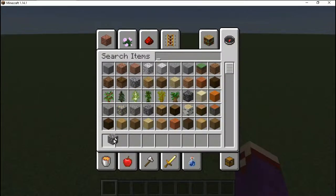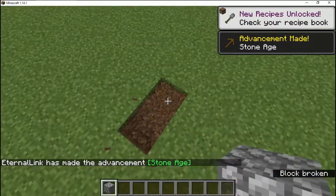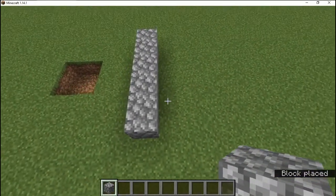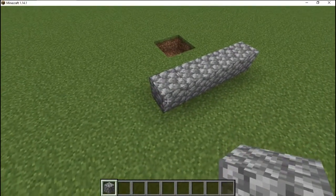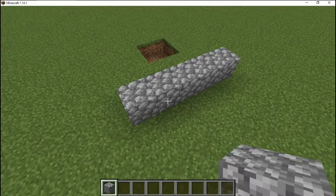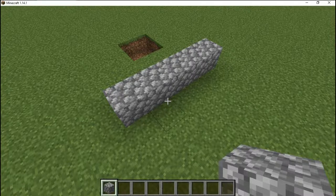First things first is setting up the frame for the 5x5 kelp farm. Remember, you can set this up in modules. It will use whatever decoration blocks you want as a frame — whatever color glass. It will use regular pistons, observers, redstone, and hoppers.